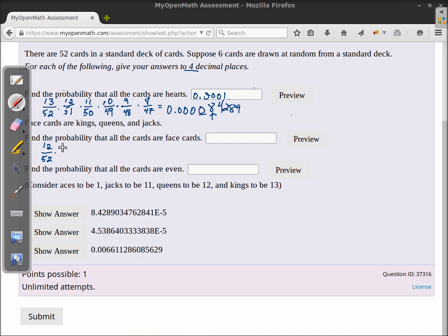Just like in the first part, we go down because now assuming we have picked a face card there are only 11 left and 51 cards total. Continuing the same way until we consider all six cards: 9 out of 49, 8 out of 48, and finally for the sixth card there are seven face cards left out of 47 total cards. This gives us a probability of 0.000045386.